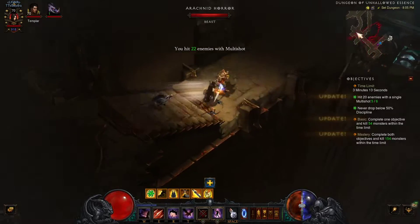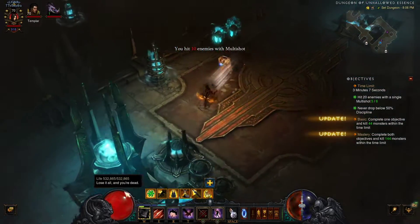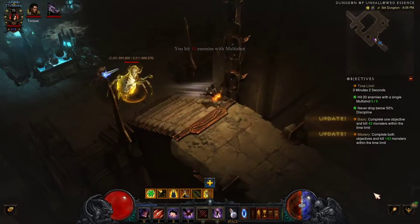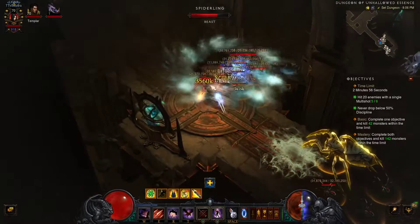Then just activate multi-shot — they give you a sufficient amount of enemies to do it. This is one of the easier challenge rifts. It might take you guys a couple of tries because sometimes the density just simply isn't there. You can see there's an elite over here, and I'm walking past the elite so I can activate my Ingyom to keep it up as long as possible.